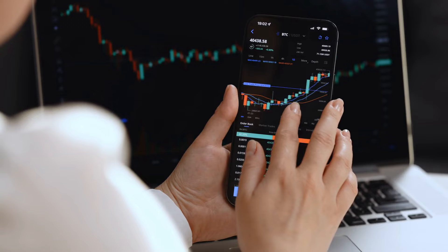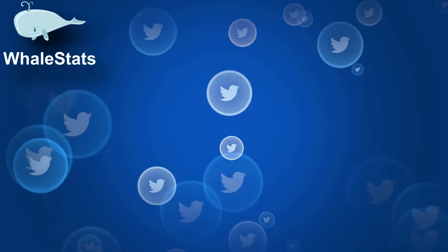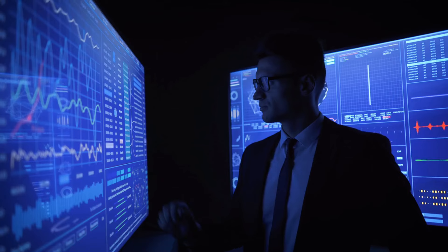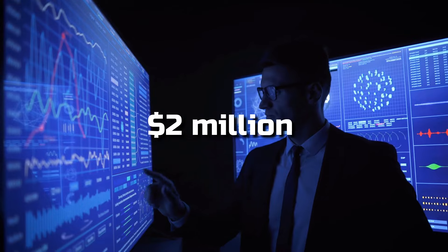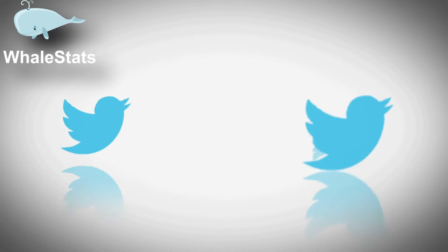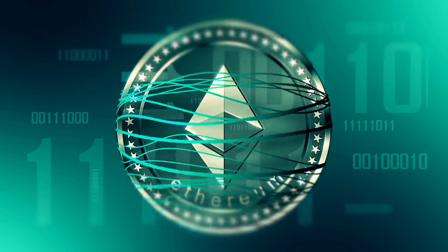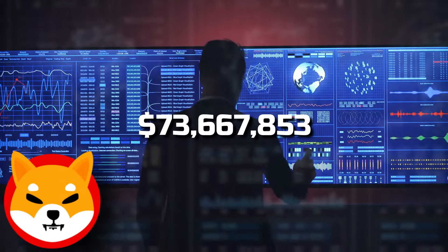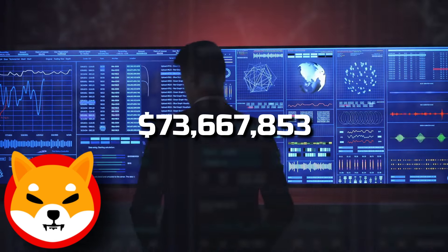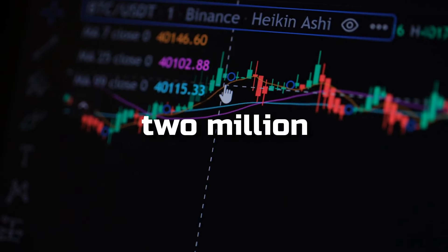Despite the crypto winter that began in February of this year, a whopping 250,000 new SHIB members joined. According to a tweet published by Whale Stats, the largest whales on the Ethereum blockchain added slightly over $2 million dollars worth of Shiba Inu to their wallets over the past day. The largest 500 whales on Ethereum currently own $73,667,853 dollars worth of Shiba Inu meme coins — $2 million more than they held on Friday.